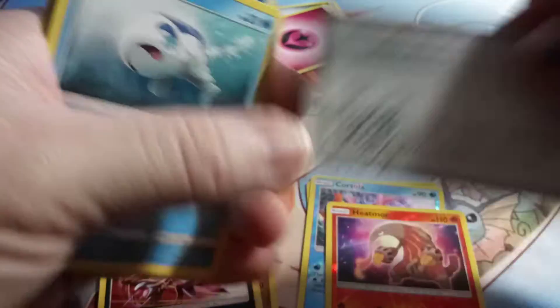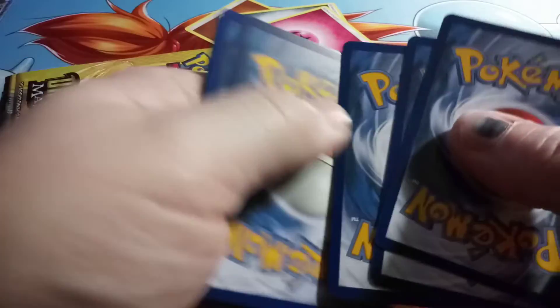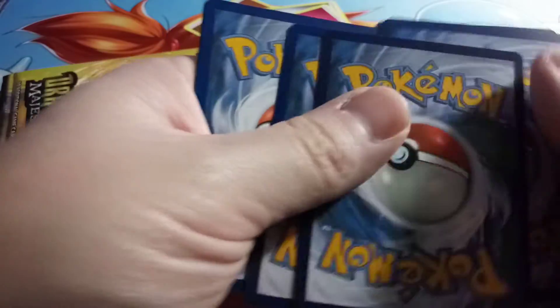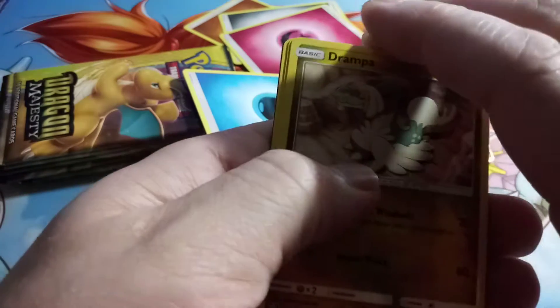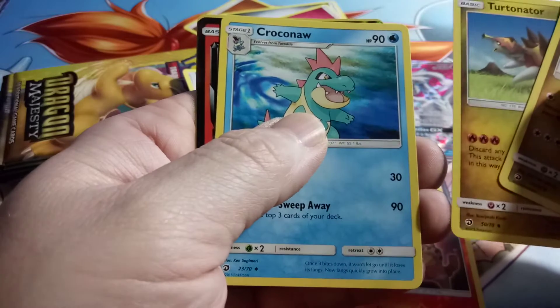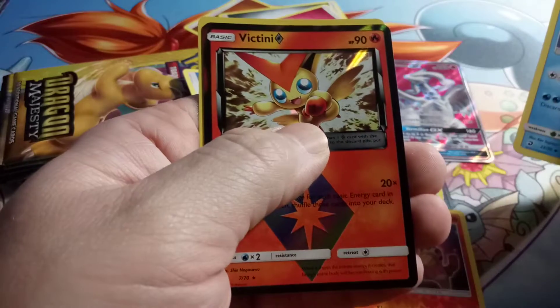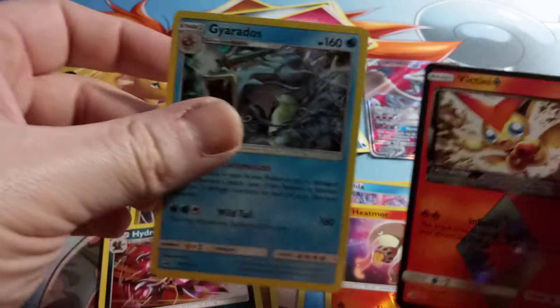Code card. We have a Drampa, Turtonator, Croconaw, Victini Prism Star, and a Gyarados Hollow Rare.